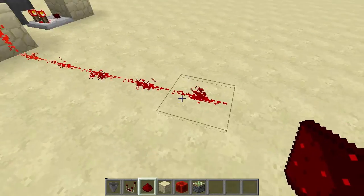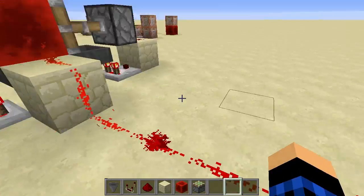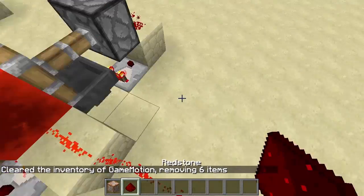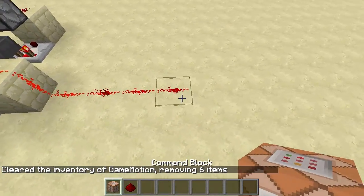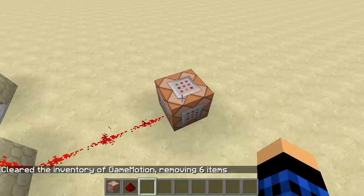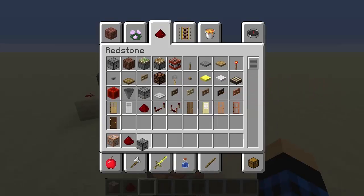Put redstone here and make it lead off — this is where our broadcast system will be. Clear your inventory so you have everything you need; for now I'll just keep it as a command block and make it lead to here.